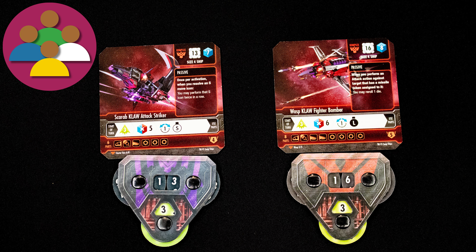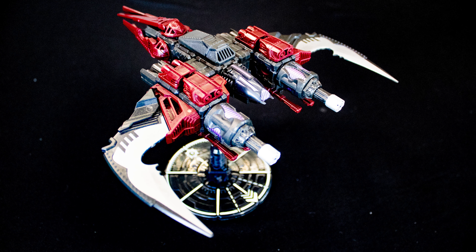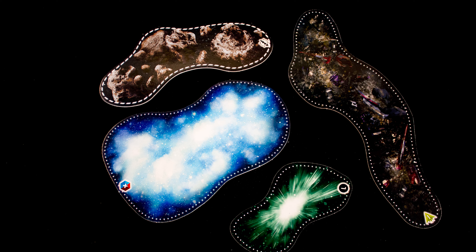Then grab a dial and set your starting hull and evade, and grab this number of power cubes. You may also want to assemble your ship before starting the game — for the presets, just follow the instructions included with the ship. Set up the play area with some terrain in it.